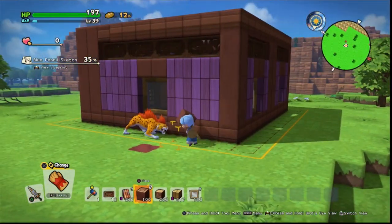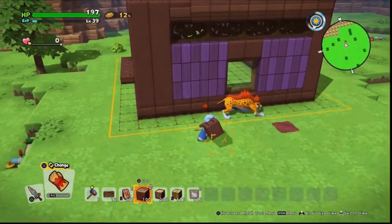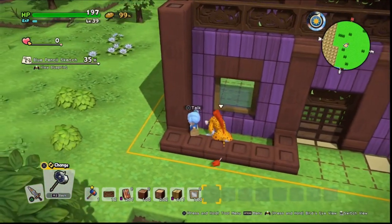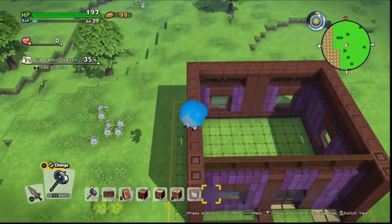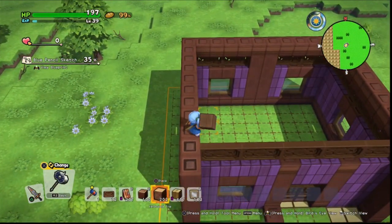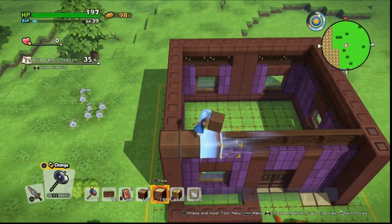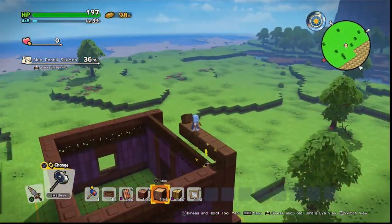Now that this is done we can go ahead and start building the roof. Scare cubs and scare cats are really good to use while building to help you get on roofs without having to build supports. The next thing is to go around and do a border that our roof is going to sit on.